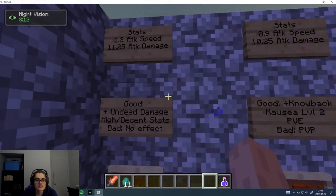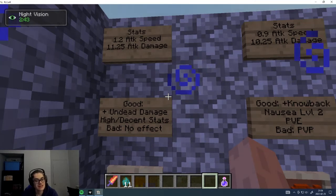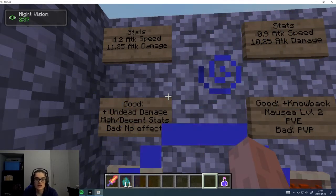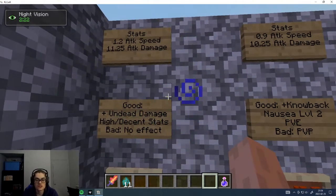The last weapon in the close range one-hand category has decent attack speed and good damage. It does 50% more damage on undead creatures, so if you're doing battle towers or dungeons with a lot of undead spawners, this can help you out quite a lot. The stats are high, borderline. The only downside is there's no other special effect — you only want to use this when you're hunting undead creatures.